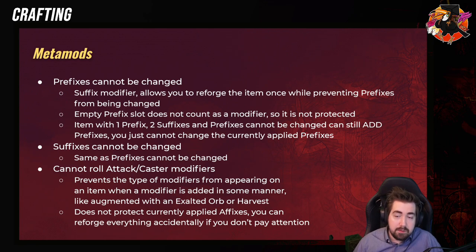This can also be a good thing. In the scenario we mentioned — if you have really high physical rolls — you can also do reforge physical, and you have a bigger chance that it'll add a hybrid physical mod. Items with one prefix and two suffixes with 'Prefixes Cannot Be Changed' — you can still add a prefix. It's just very important to remember that, because it's not necessarily intuitive since it's not worded as 'existing prefixes.'